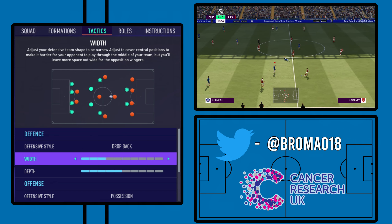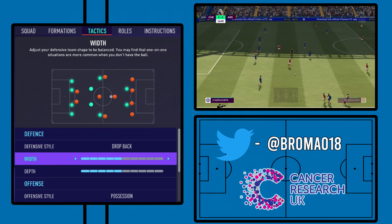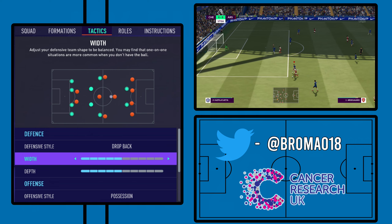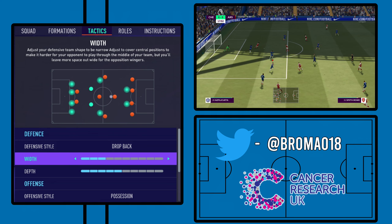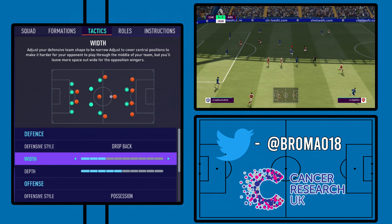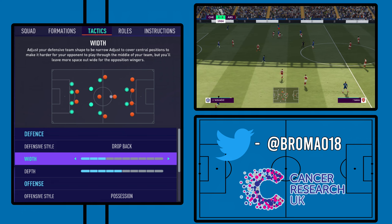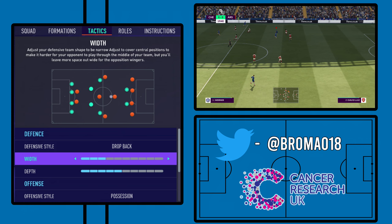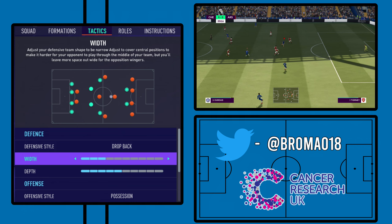With defensive width, we have this on three. Sometimes in other three-back systems we've generally gone four or five because there's more players in the narrow central positions, so you can go a bit wider. But with a Conte system, it's very much about forcing them out wide as much as possible and leaving no gaps in the middle for them to play through. So we have this on three — it's a bit more narrow.